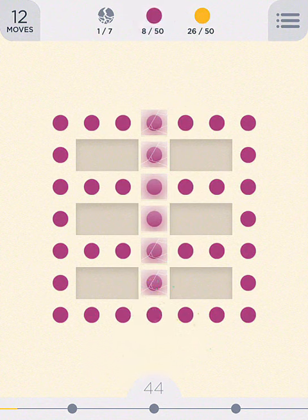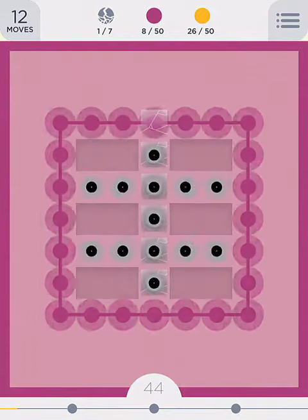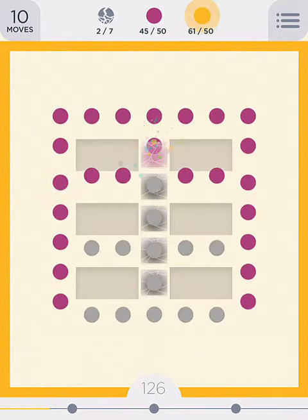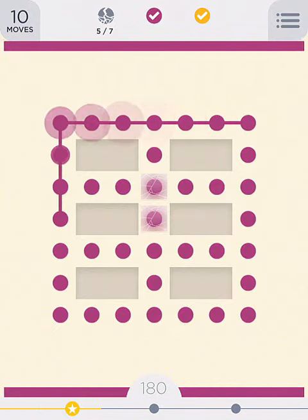Okay, so now things should be reasonably simple. We can just do one of these and blow up everything. There we go. Okay, and what do we got? Five more blocks of ice to go.